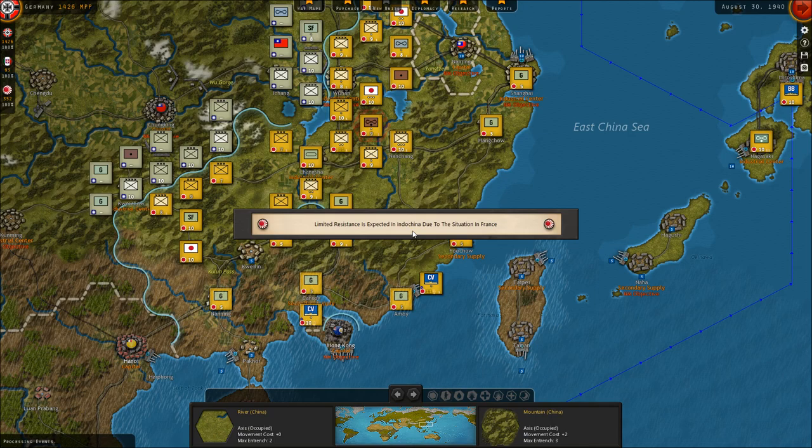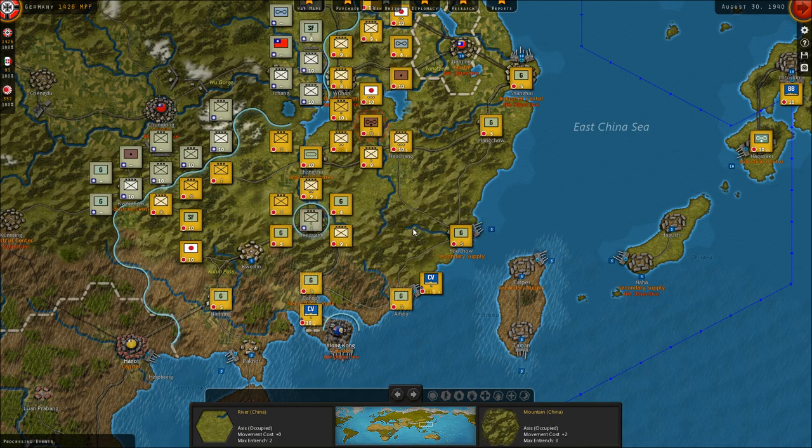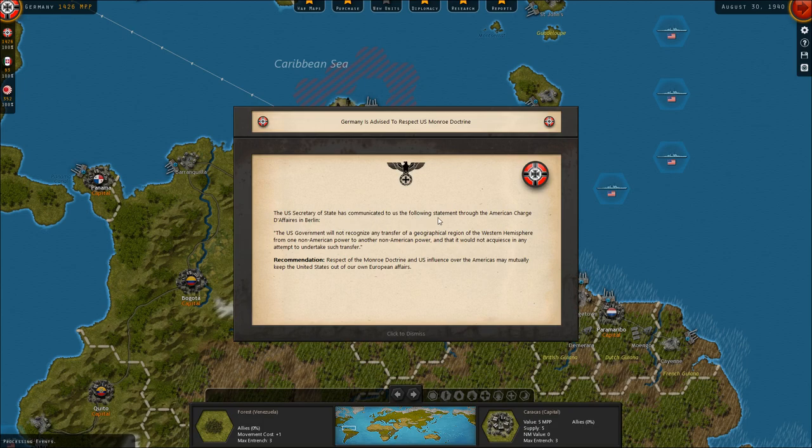We're disrupting their convoys — even Italy is disrupting a little bit. Limited resistance in Indochina due to the situation in France. The Secretary of State has communicated the following through the American chargé d'affaires in Berlin: the US will not recognize any transfer of geographical regions in the Western Hemisphere from one non-American power to another non-American power — basically saying nothing is going over to Germany or Italy. Monroe Doctrine.